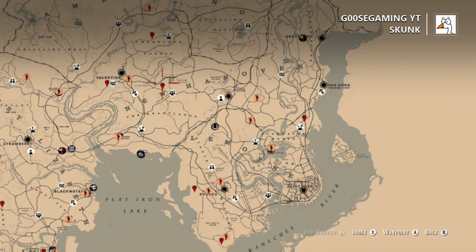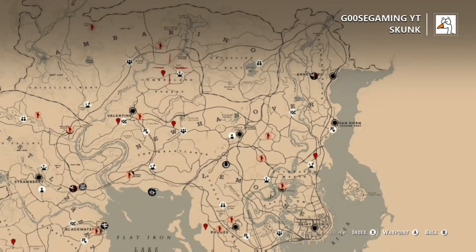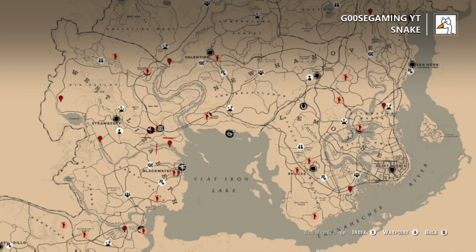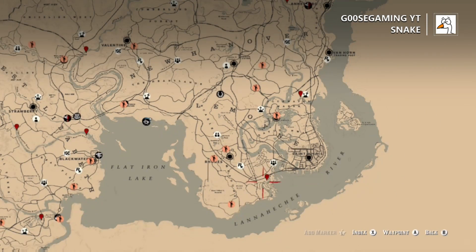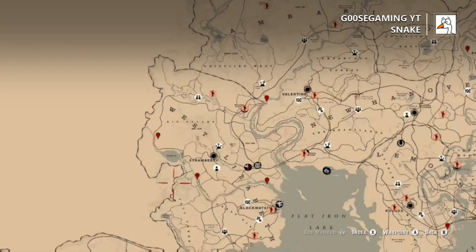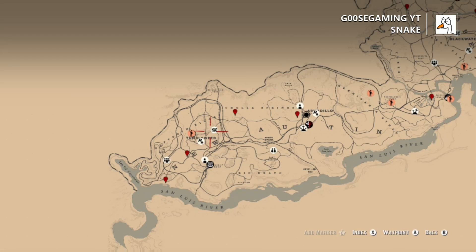Next we have skunks, which sometimes can be tough to find. I tend to go to these two locations here if I'm trying to find them in a jam. You can also find them in Big Valley and pretty commonly here in New Austin too. So snakes are going to be next — you can find these obviously near water. Some of the best spots would be over in this area near Blue Water Marsh. You can also find them in the swamp here in the southeastern part of Rhodes, and another good spot would be along this stream that leads up to the Cougar spawn, Stillwater Creek, and also pretty easily in the desert here in New Austin.